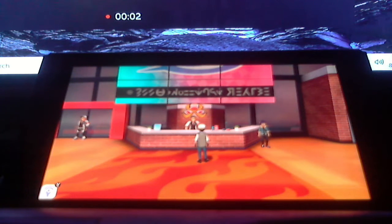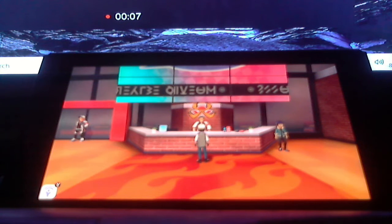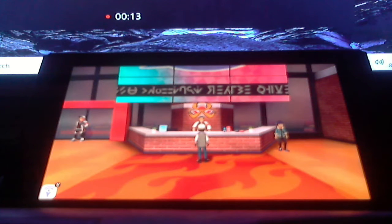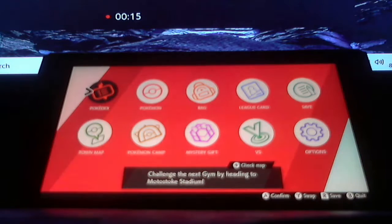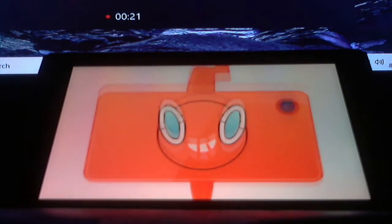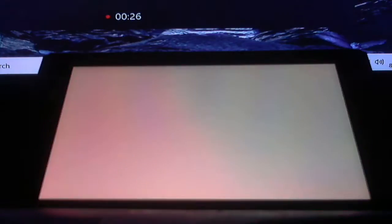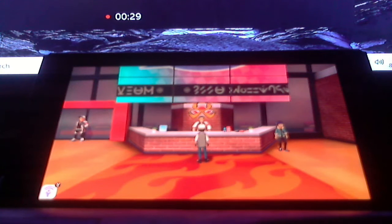As our journey to get ready to battle Leon in the gallery continues, we are prepared to take on the next gym. Let me go to the town map and see where I'm at — I'm at the Motostoke City Stadium. Anyway, we're back with more Let's Play Pokemon Sword, because last time we battled Nessa and earned ourselves the Water Badge.